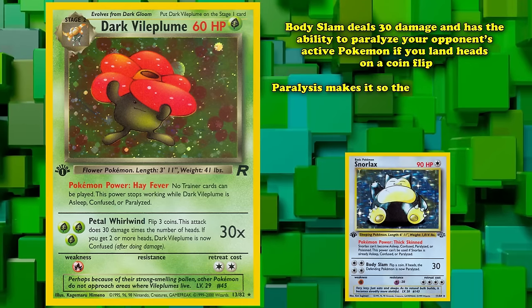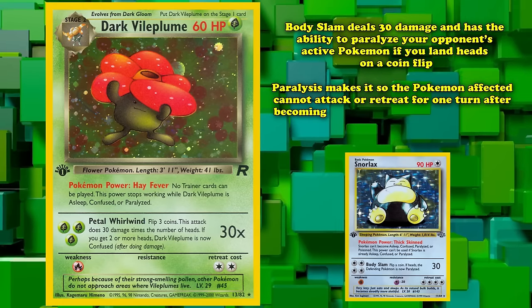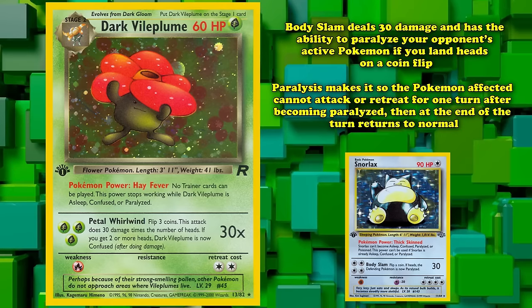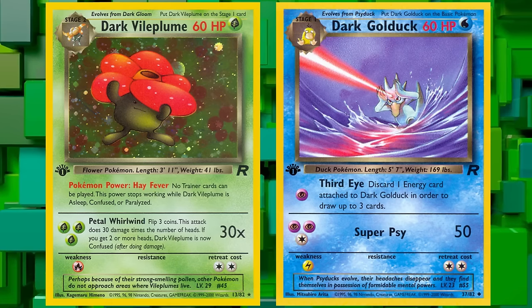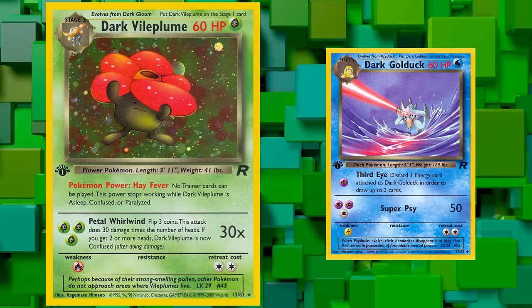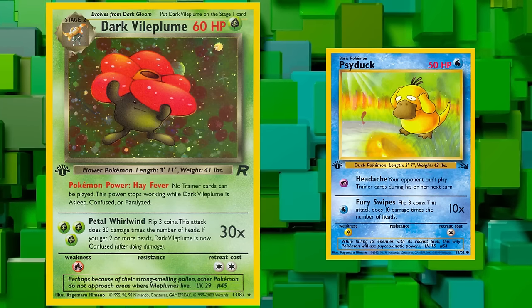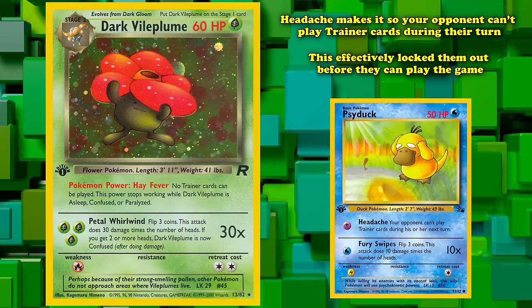Paralysis in the Pokémon TCG, indicated by turning a Pokémon 90 degrees clockwise, prevents the Pokémon from attacking or retreating for one turn. The other attacker, Dark Golduck — a Stage 1 Pokémon doing 50 damage with 2 psychic and 1 colorless — was usually paired with Dark Vileplume thanks to its pre-evolution, Fossil Psyduck, who for one psychic energy can attack with Headache, making it so your opponent can't play trainer cards during their turn, effectively locking them out before they can play the game.